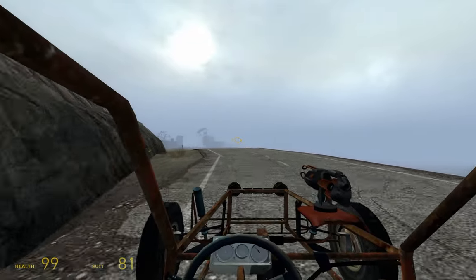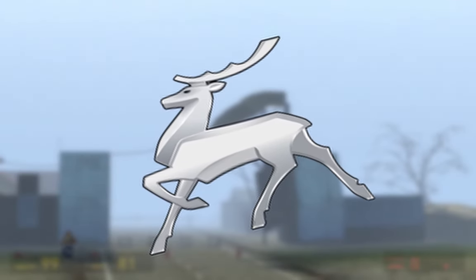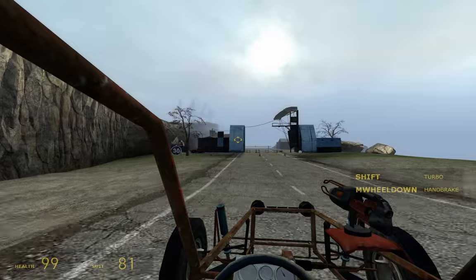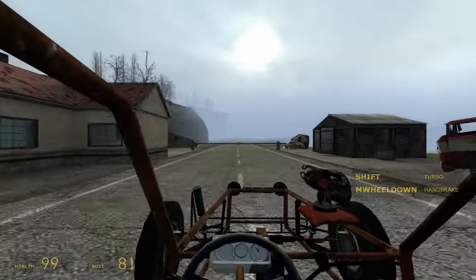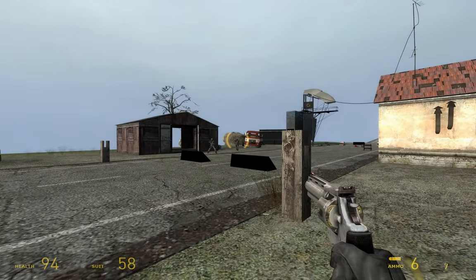Car 004 is a Volga GAZ-24 manufactured by the Gorky Automobile Plant, or in Russian, Gorkovsky Automobile Plant. There are many different versions of the car, but it seems the car in-game is specifically the GAZ-24-10 Volga.